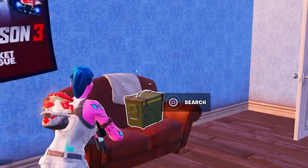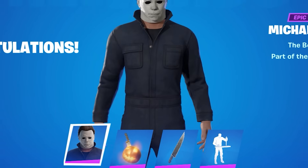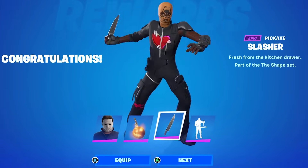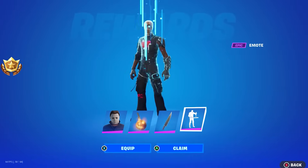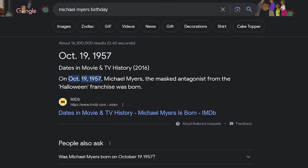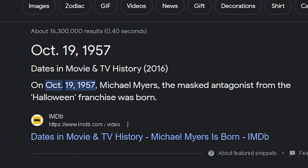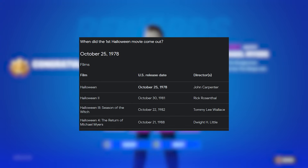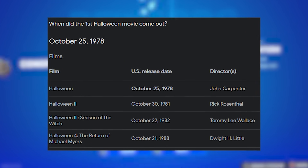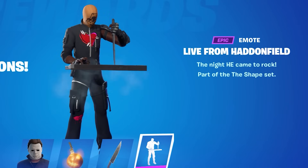The Rocket League Season 4 stuff is here as well. For the official release date of Michael Myers, here are all the cosmetics you'll be able to unlock via the new bundle. You'll most likely be able to unlock the skin on two specific dates: October 19th, which is Michael Myers' birthday in the official movie, and October 25th, which was the actual day the movie was released.